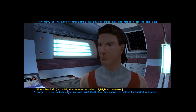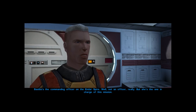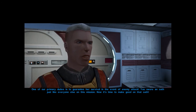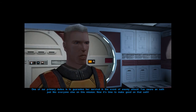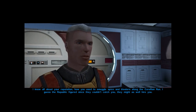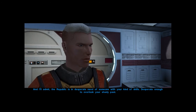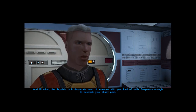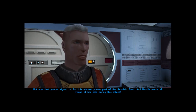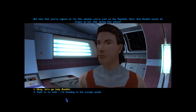Good old Bastila — she's surely a Jedi. Her dad was the commanding officer on the Endar Spire, not an officer really, but she's the one in charge of this mission. One of our primary duties is to guarantee her survival in the event of an enemy attack. You swore an oath — they know about your reputation smuggling spice and blasters along the Corellian run. The Republic figured since they couldn't catch you, they might as well hire you. Alright, let's go help Bastila.